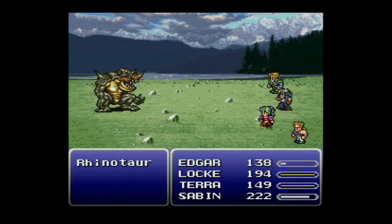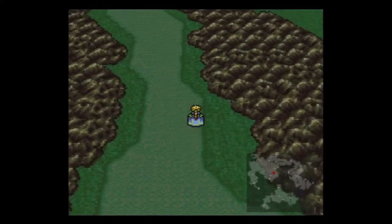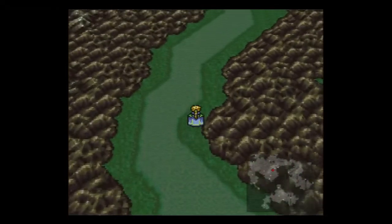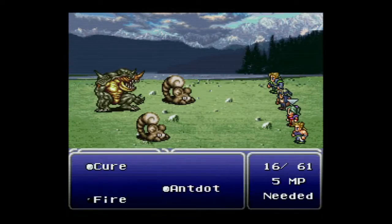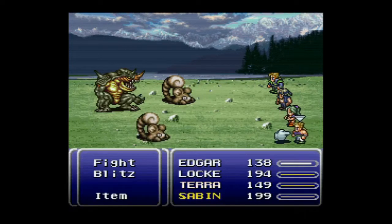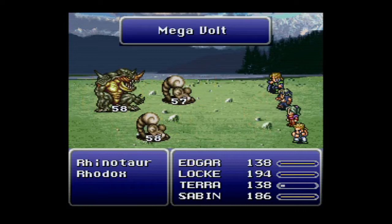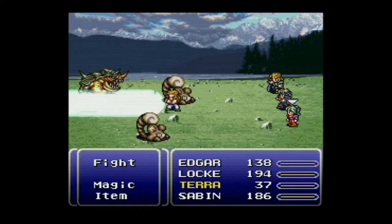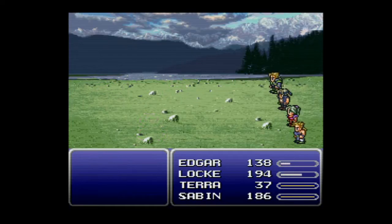This is a crucial time to be gaining gold and experience because tougher enemies are coming soon through the Returner Hideout. There's no real point in stealing from these basic enemies — they don't contain much besides maybe a tonic. A rhinotar just hit us with a mega bolt lightning attack that nearly wiped us out, but as long as you're constantly monitoring your health nothing should one-shot you. We're approaching the Returner Hideout now.